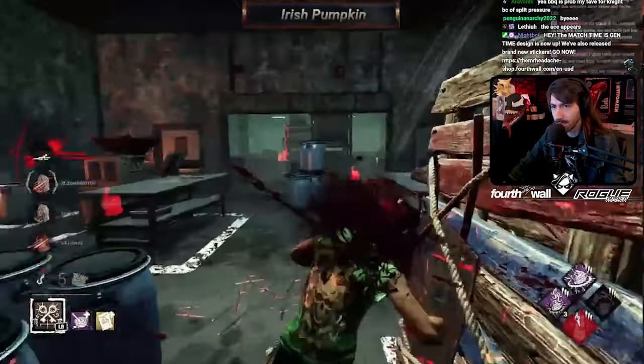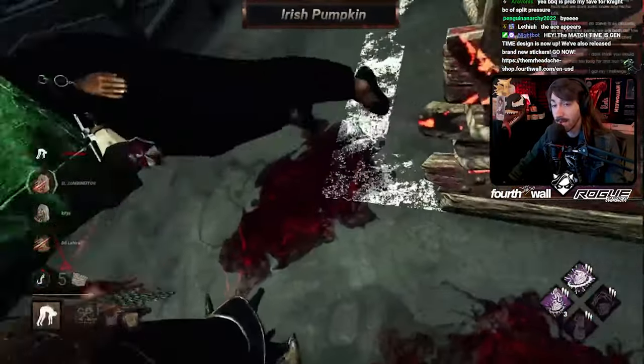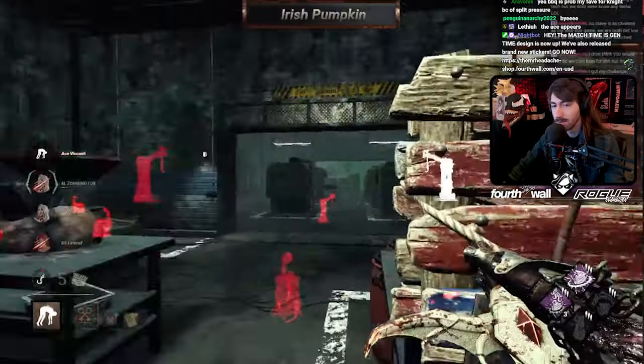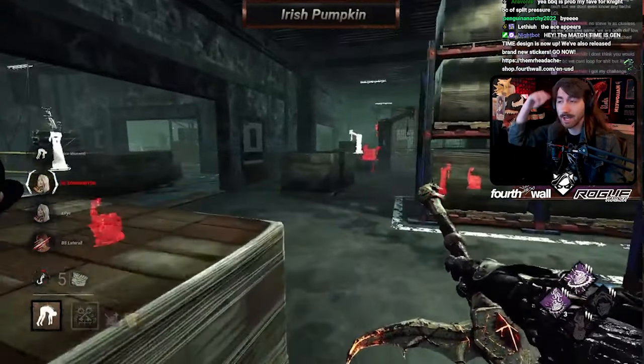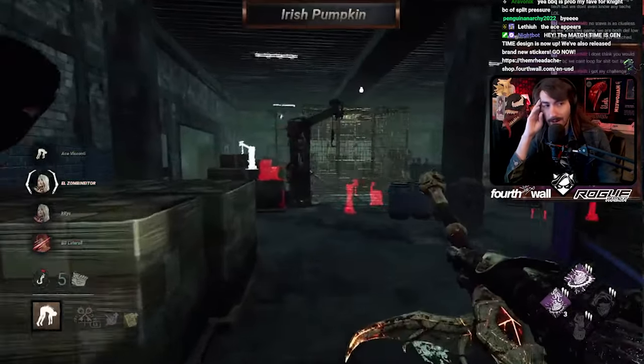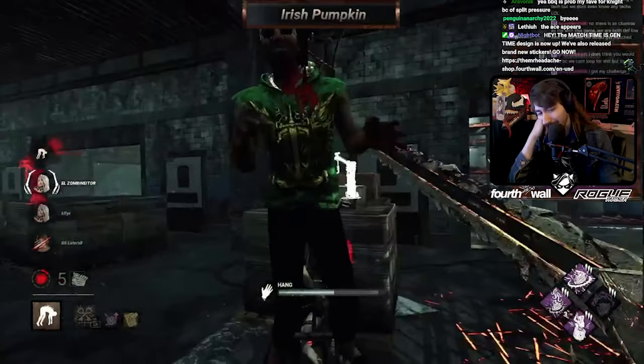You've got him stuck here because he can't go to that other room. He might have DS, so you've got to be careful. Luckily for you, he does not. I had somebody save their DS for death hook on me the other day — that was wild. I'd never seen people do that. I was shocked.